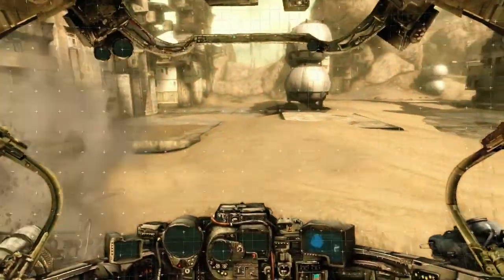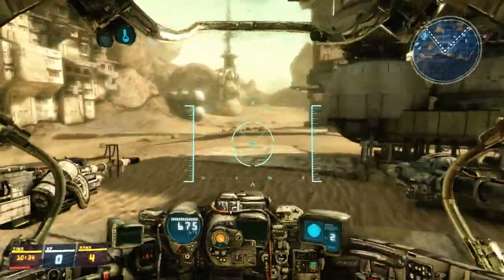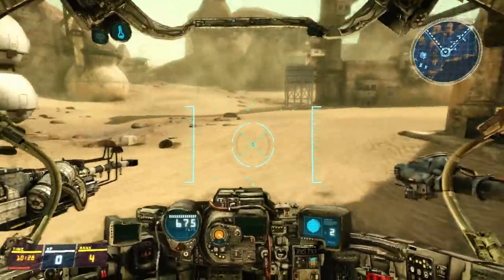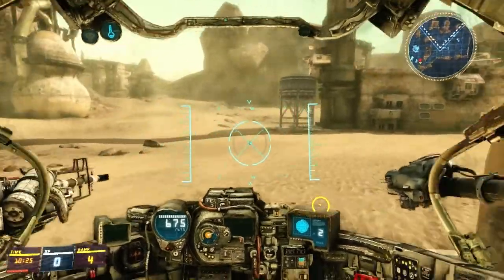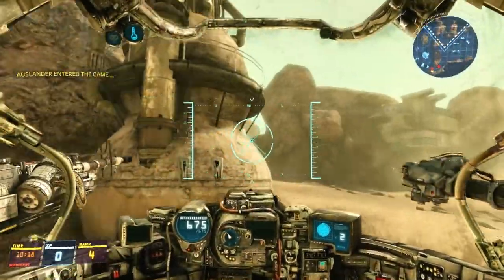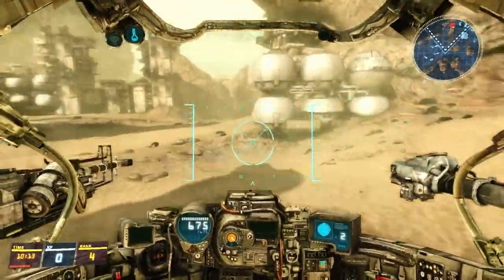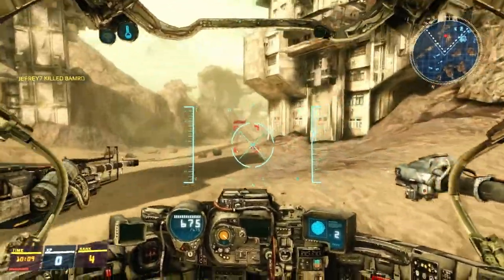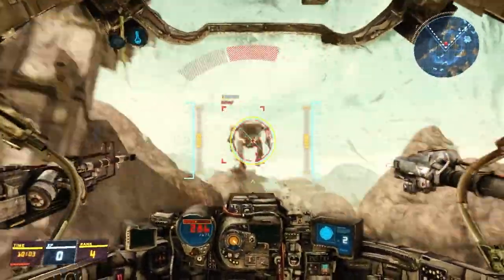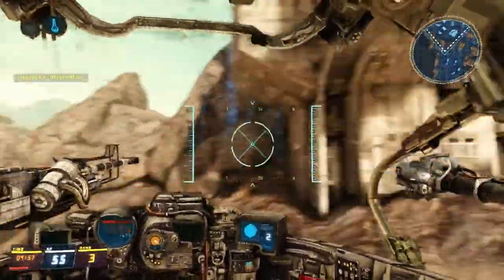Here we go. So your standard movement is WASD, left click is your assault rifle, right click is your rocket launcher. You can either use Shift and a direction to dash, or you can double tap, depending on how you like to play. You've also got jump jets which give you limited flying — you'll see a little fuel gauge at the bottom of the screen. There are people on the map behind me. I don't know why he's flying towards me — shoot him out of the air. I'm sorry Jeffrey7, that wasn't very nice.